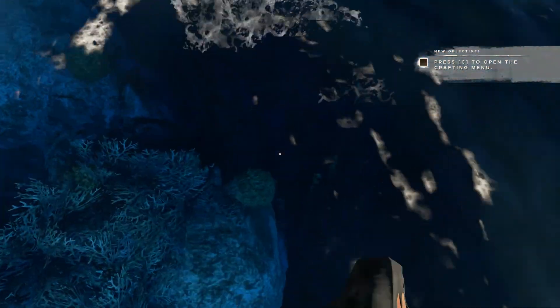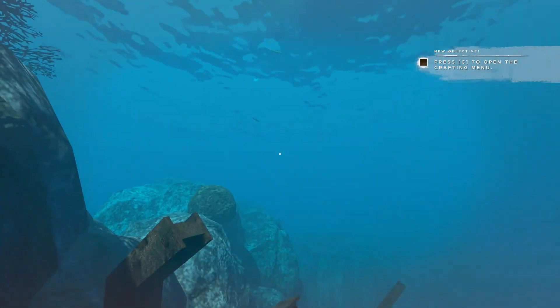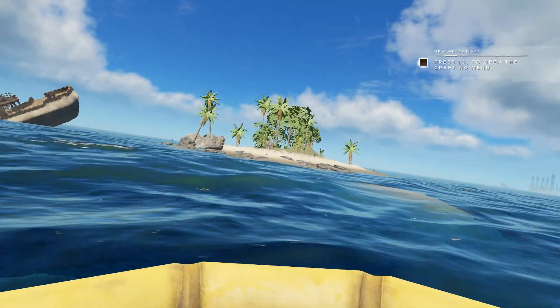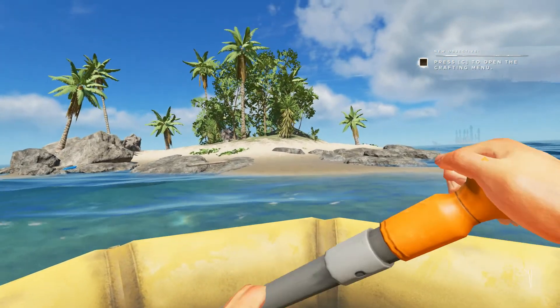Let me take a quick look down here since there is something. There's a shipwreck with nothing around it — that's fine. So yeah, we're on 0.28. They have fixed ships to actually spawn around the small islands, which is nice.